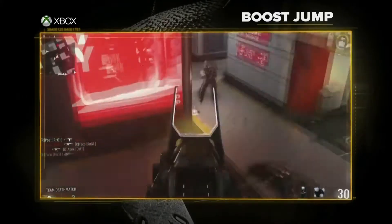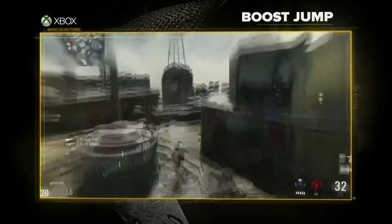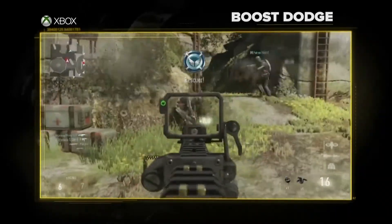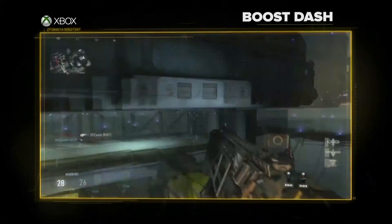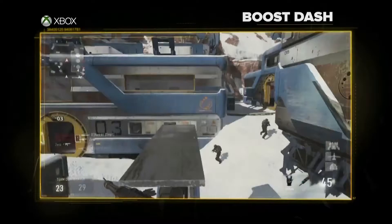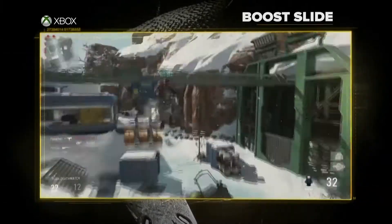Boost jumping isn't the only thing you can do with this sophisticated suit. You can even boost dash, slide, dodge and even slam. Slam is basically an air to ground melee attack. This changes the Call of Duty experience in ways we've never witnessed before.